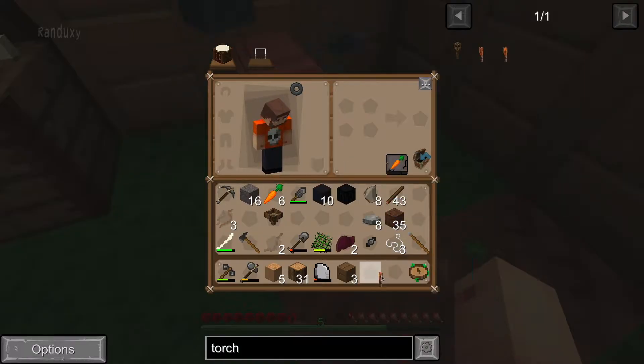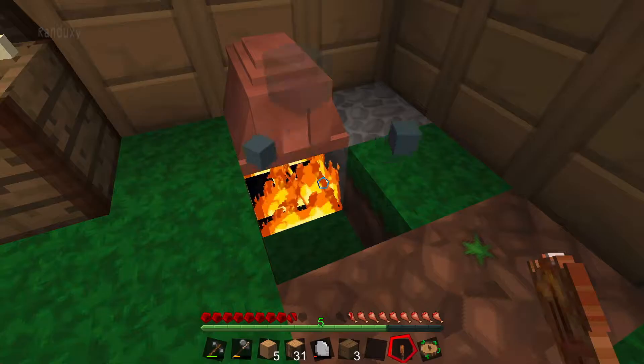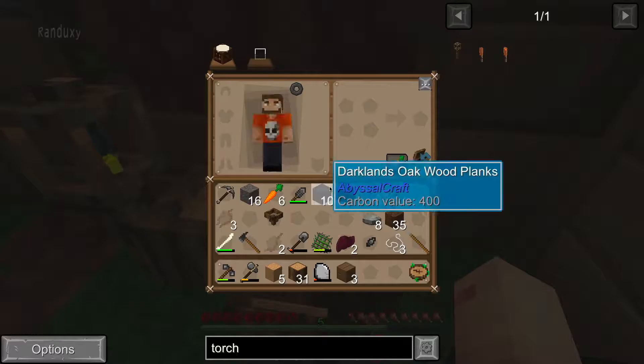Now we have a lit torch, which we should be able to make a tiki torch out of, right? Is that how that works? How do you make one of these? Oh, we need to do it at a crafting bench. All right, so be it.